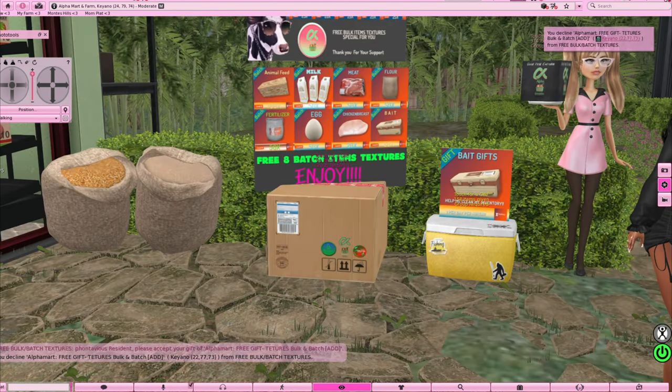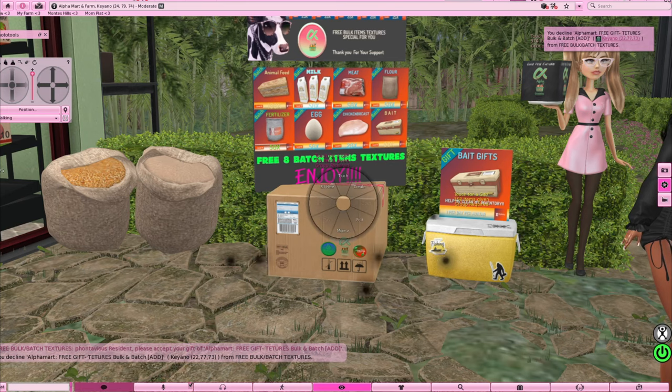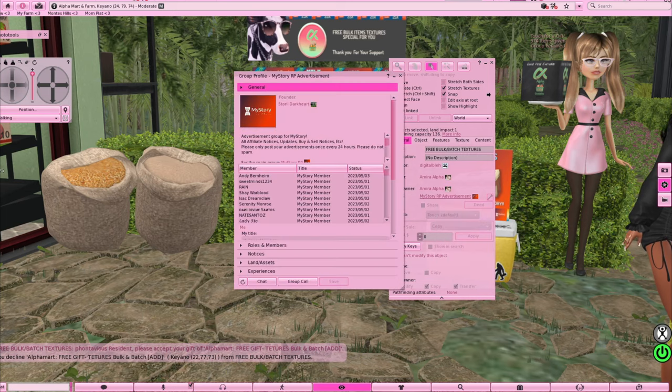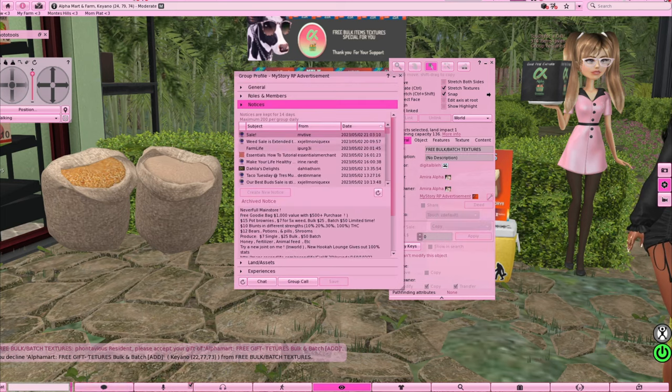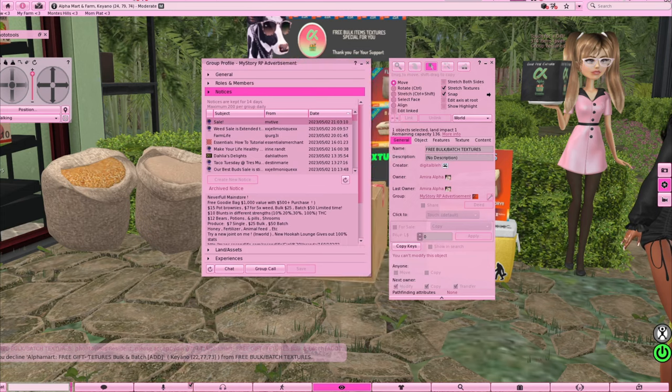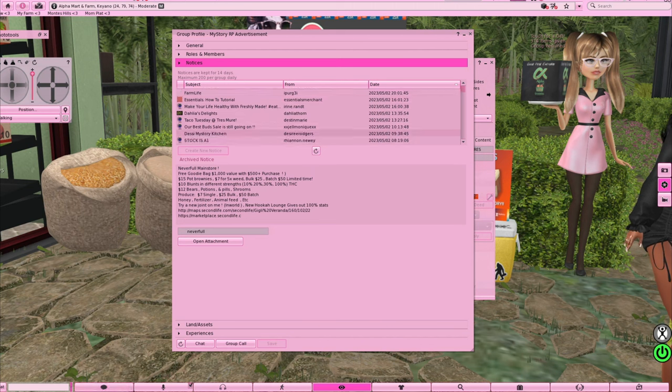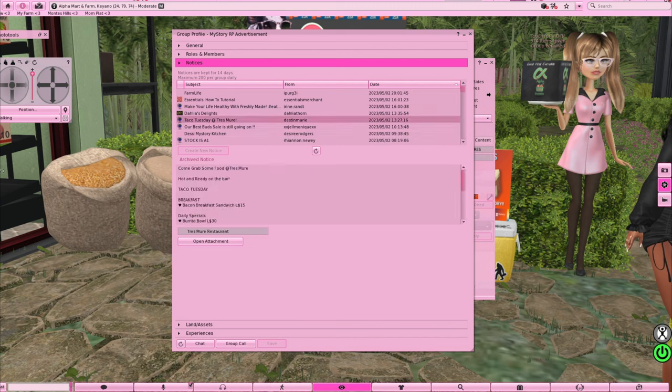To find deals, come back to that box, right-click edit, hit the My Story RP Advertisement group, view profile, click notices, and boom — you have all of these groups. Just scroll down until you find something. We got Taco Tuesday at Chris Muir — they have food that's already made and you don't have to cook to eat.